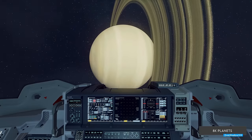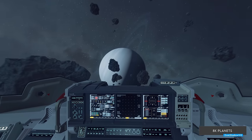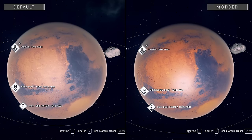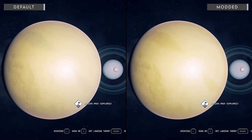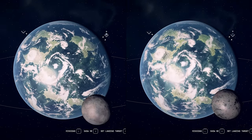8K Planets — another retexture mod that upscales all planet textures to 8K with AI technology with additional layers. It also includes original Moon, Mars, Venus, and Jupiter textures, with 40 NASA-upscaled generic cratered ice and rock planet type textures with more clarity and sharpness.